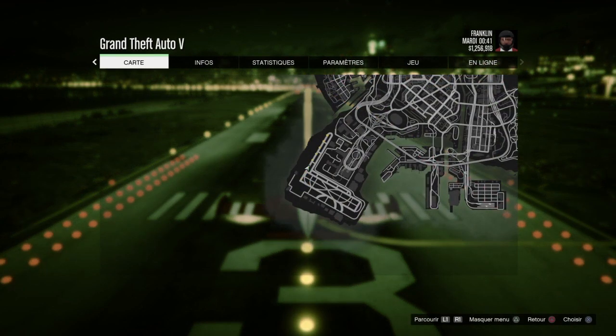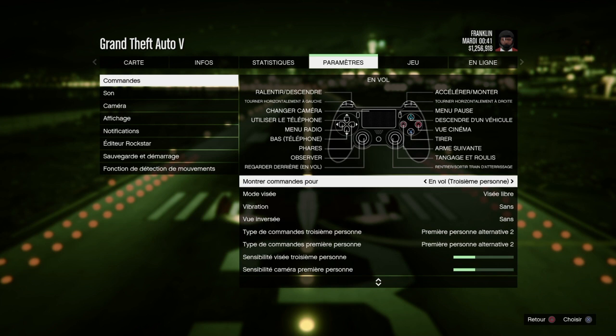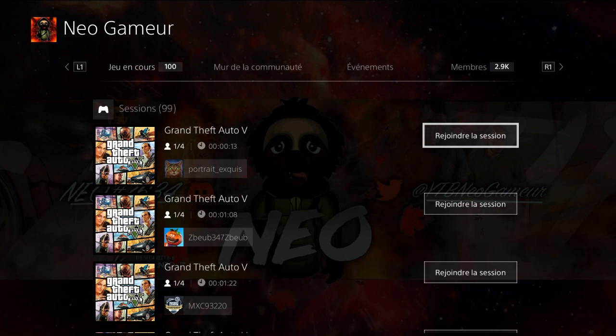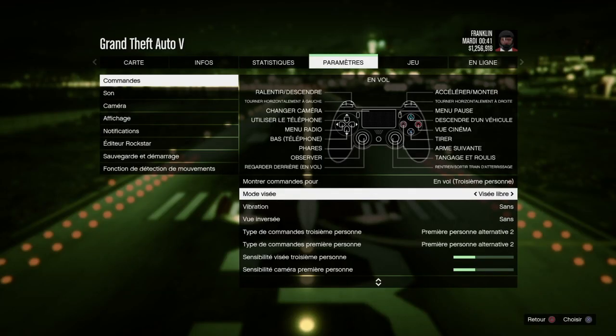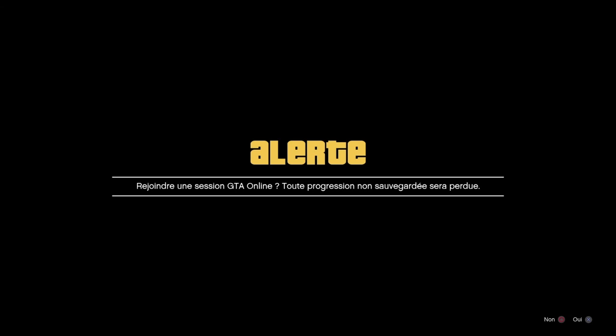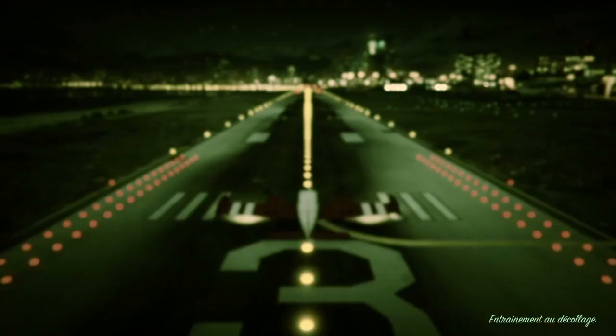Ensuite on va dans Paramètres et on met le mode de visée en visée libre. Puis on rejoint un joueur qui est en mode de visée différent — par exemple dans ma communauté NeoGamer. On accepte le premier message et on refuse le second message.